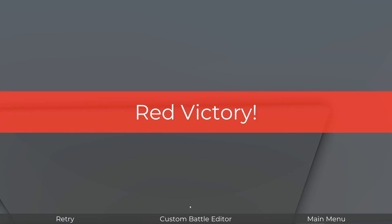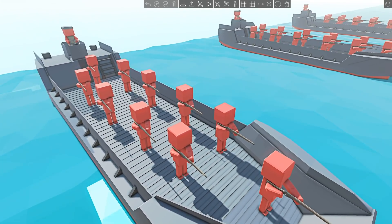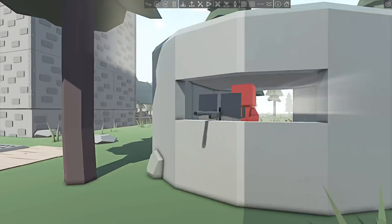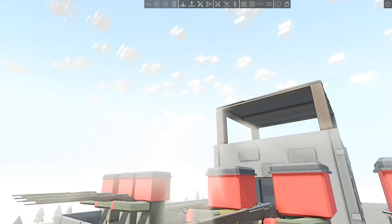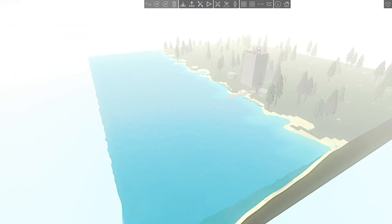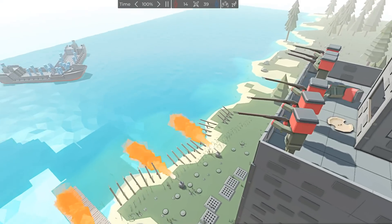Red victory? What? How? Well, it's a red victory when the guys in the boats are red and the guys in the turrets are also red. So it's not an invasion — it's reinforcements. Let's try that again, shall we? We can literally just do anything we want to a certain extent.